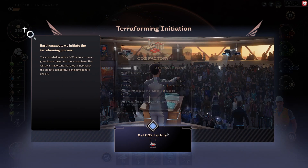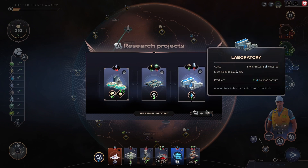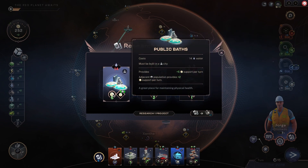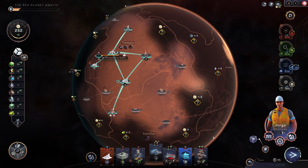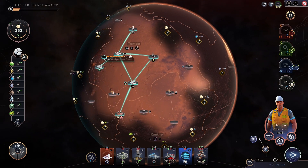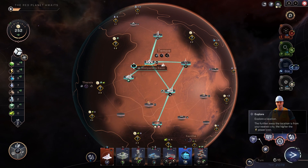Terraforming initiation — so we've got a CO2 factory in hand, that's very helpful. Robots not so much. Laboratory — I guess, but we're running out of space and we're thinking about building a new city. Support from a public baths is not that big a deal — our support's doing okay for the moment. Missing silicates is a problem — let's take that. Kind of just got to keep on keeping on.